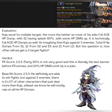As for Kuja's evaluation, I really want to say that he's bad, but if you look into his entire kit he still hits pretty hard. His kit is mostly either full AOE HP dumps or splash — S1 has splash at 80%, and with some HP damage up it is technically 100%. So he will deal full AOE HP damage on S1, S2, EX, and LD.